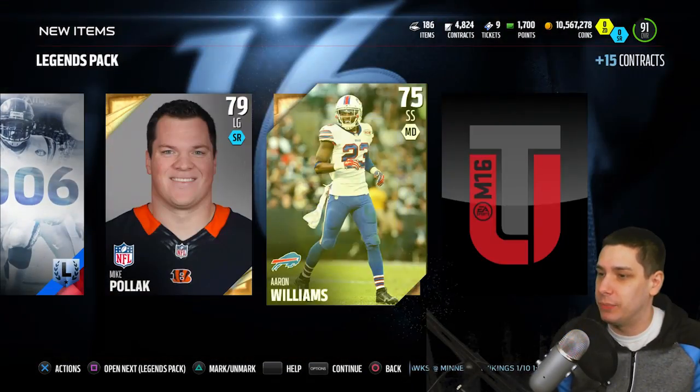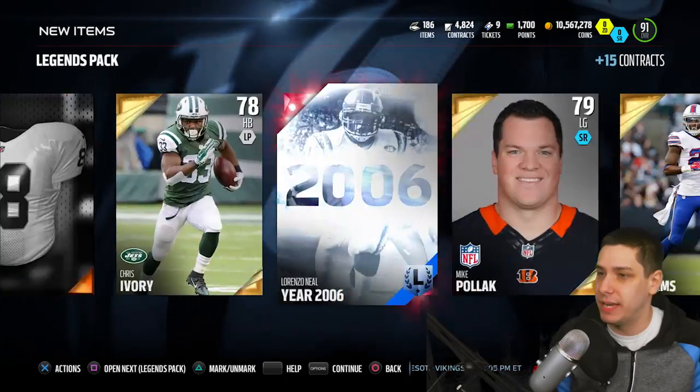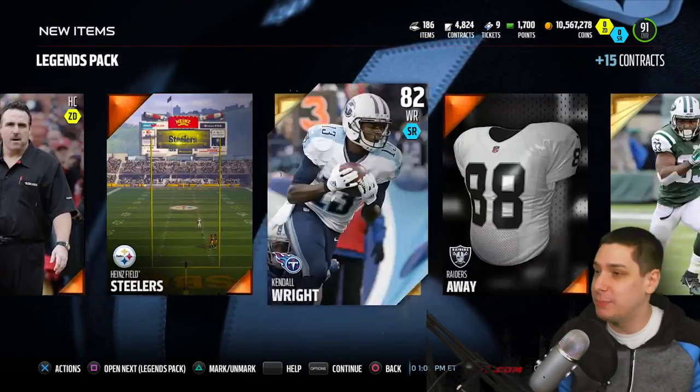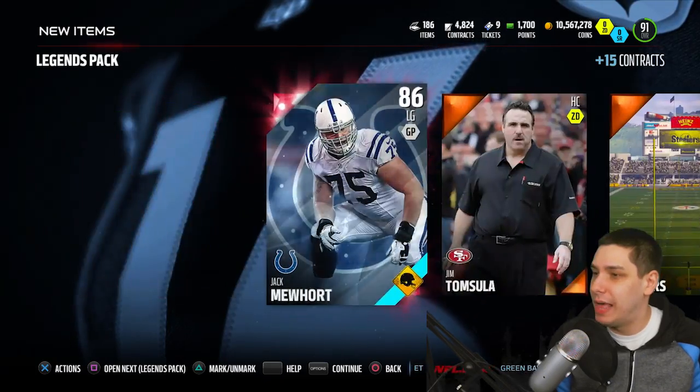I don't know off the top of my head what these are all going for. Aaron Williams and then the Patriots offense coach. So we do get an Elite out of this pack, but not a whole lot other than that.